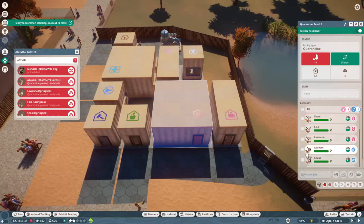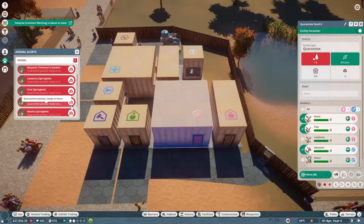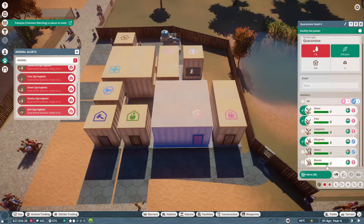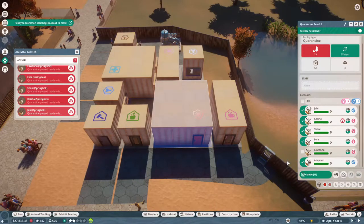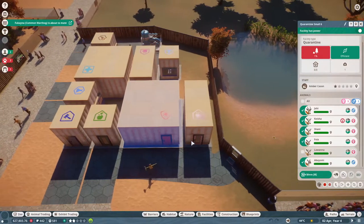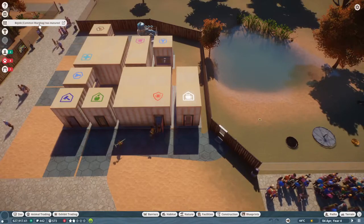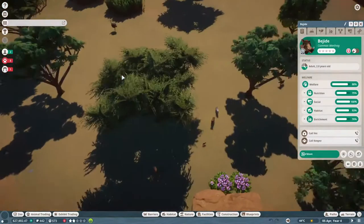Now we've got a really good female. Let's put her in quarantine because of course we need to do that. I think quarantine is actually too full at the moment so let's move some of our animals out. Mandala died, it's so horrible. Let's see - Shawnee, Kesha, Jahi - where are they? Is Bunmi ready? Bunmi's not ready yet. Okay, these guys are all ready though, let's move them out, get them out of quarantine. One of the warthogs just grew up - are you a female or a male? Okay you're a female, good.